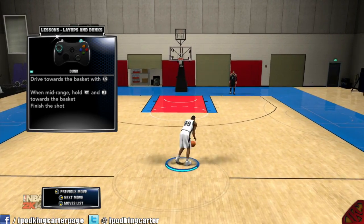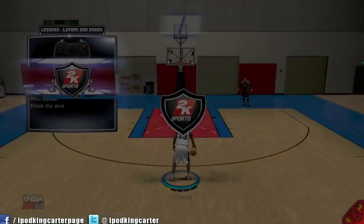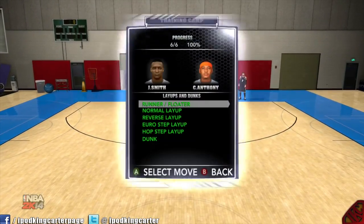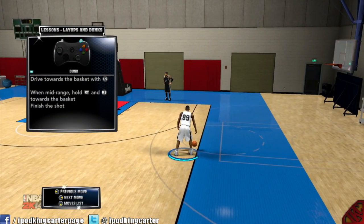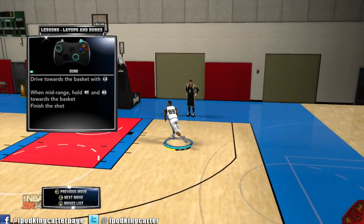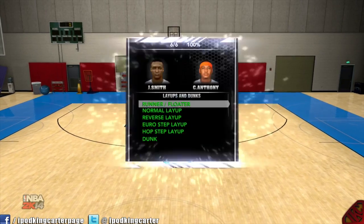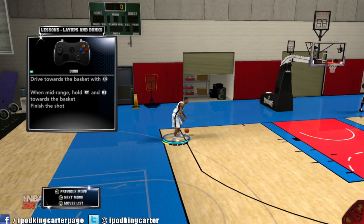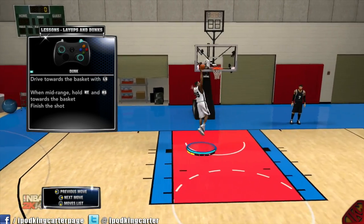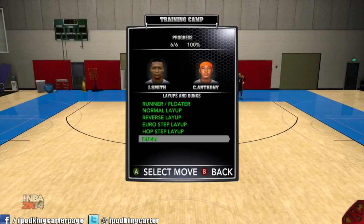Let's look at a regular dunk — I'll try from the foul line first. Something easy, something nice. Now coming from a different angle: like I said, you guys are gambling, so you've got to press the right stick towards the basket — that's the only thing you can do. For the guys that have special dunk packages, if you have reverse dunks, you just have to pray that they do a reverse dunk.